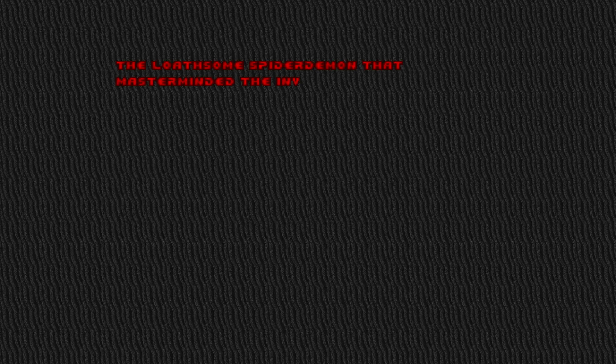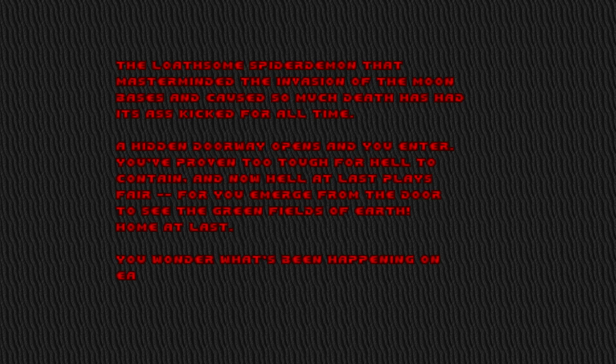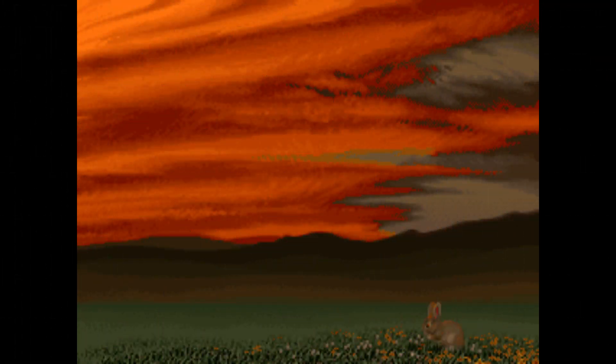The loathsome spider demon that masterminded the invasion of the moon bases and caused so much death has had its ass kicked for all time. A hidden doorway opens and you enter. You've proven too tough for Hell to contain and now Hell plays fair — for you to emerge from the door to see the green fields of Earth. Home at last. You wonder what's been happening on Earth while you were battling evil unleashed. Perhaps they did follow you through that door.